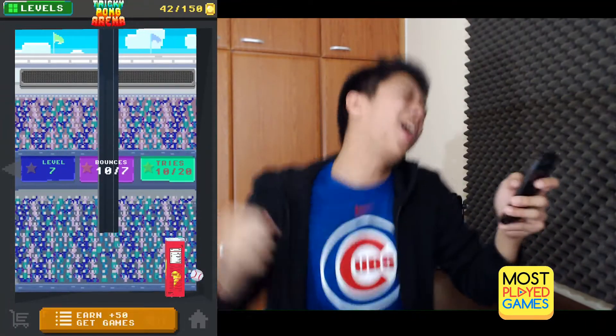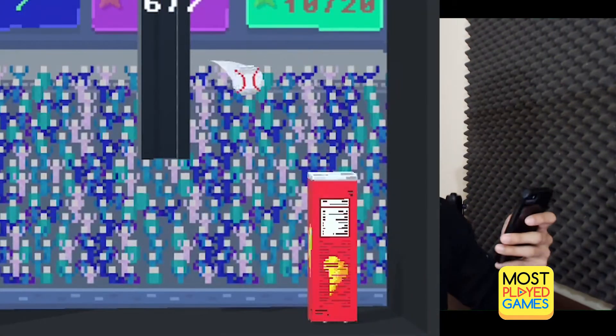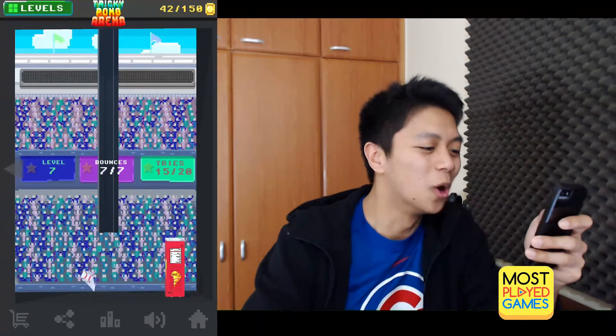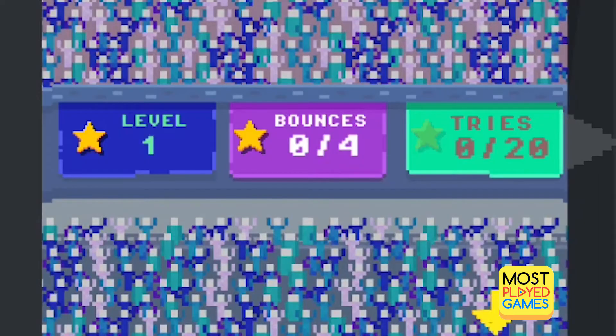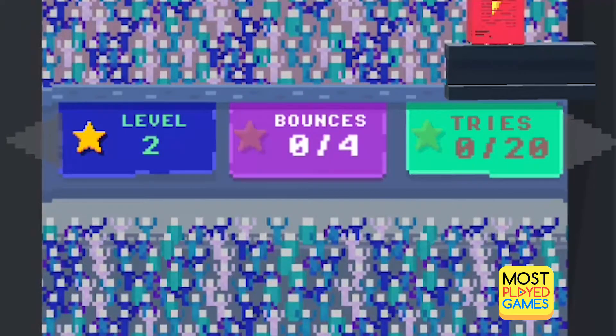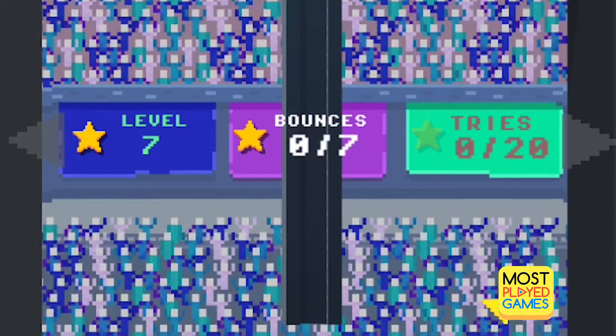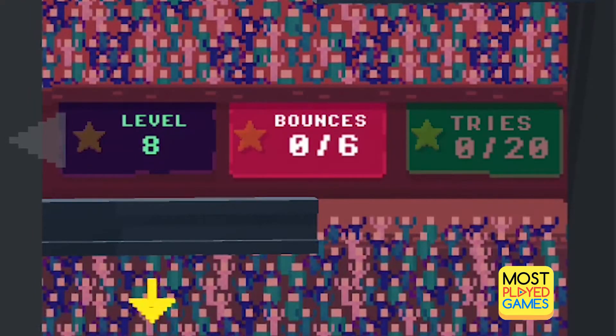Oh! Come on! It rimmed out twice! Oh, come on. So with each level you have goals. If you successfully reach those goals, you get a star for each. In the middle you're going to see bounces, and bounces means that's the maximum amount of bounces you're allowed to have in a successful try in order to get that star. And then tries are pretty much like par in golf.